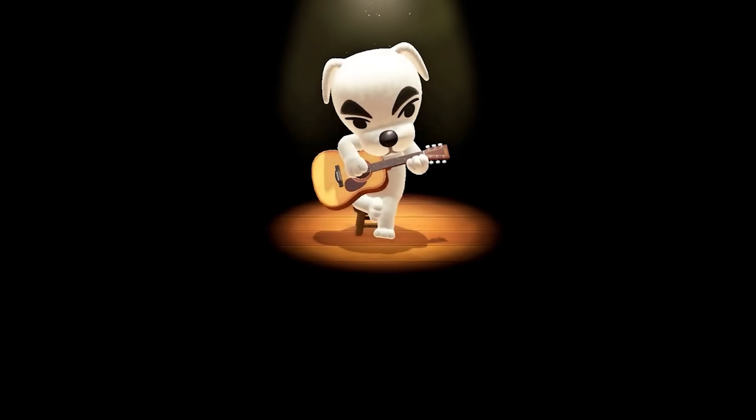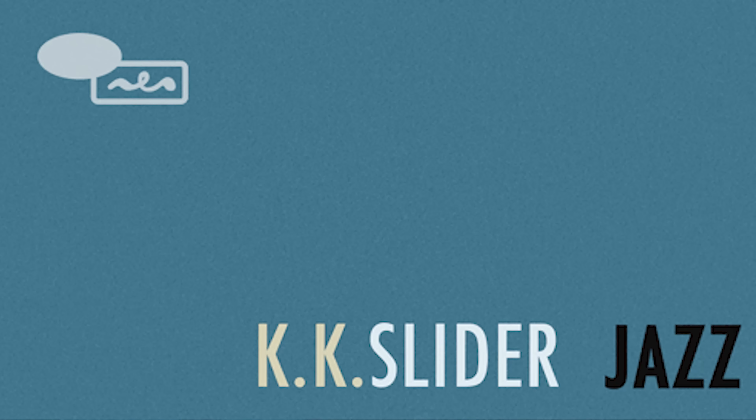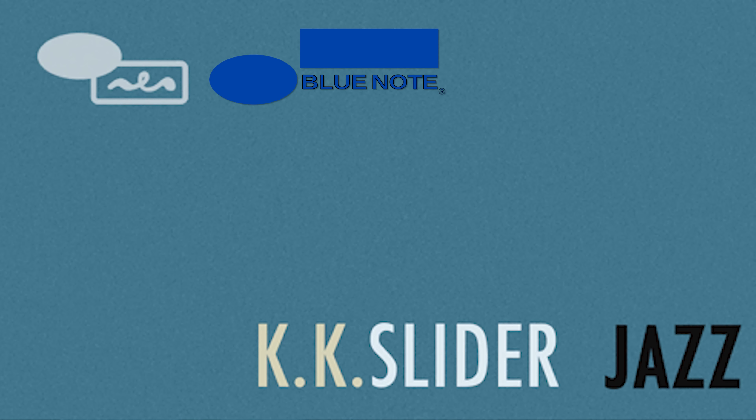Now we have something that is supposedly jazz. K.K. Slider, as I'm sure many of you guys know, is another longtime fixture of the Animal Crossing series. In New Horizons, he shows up every week to play a concert. This album cover is like classic jazz look from like Verve or something back in the 60s — kind of looks a little bit like Soul Train. They even put the Blue Note logo — a slightly different version of the Blue Note logo — up in the corner. That's fantastic. Does it sound good jazz-wise? No, of course not. But it's using the old style video game sounds. It's obviously super formulaic and all within a grid, but the novelty of it is kind of great and hilarious.